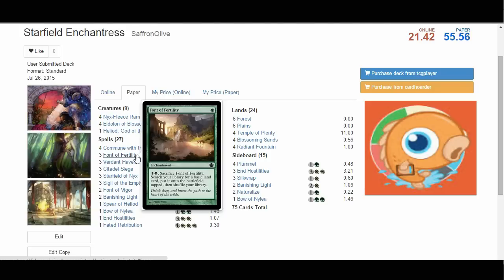Another cool interaction with the Opalescence effect on Starfield: if we have five enchantments on the battlefield, all our enchantments except Starfield animate into creatures. If one of those is a Font, we can sac the Font after blocking our opponent's team and unanimate all of our enchantments — basically giving us a free horde of blockers every turn. Then we reanimate the enchantment the next turn, block again, sac the Font, and keep cycling through this, generating basically endless defense and value each time.